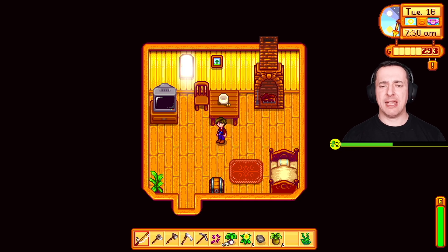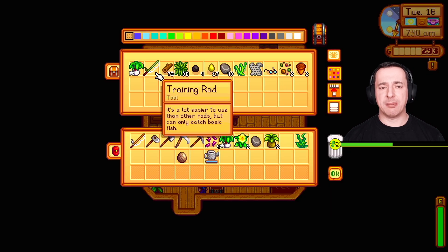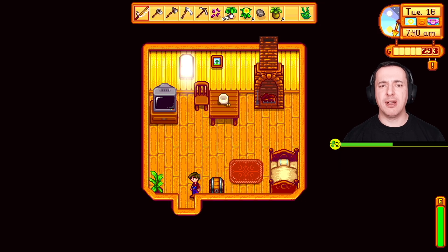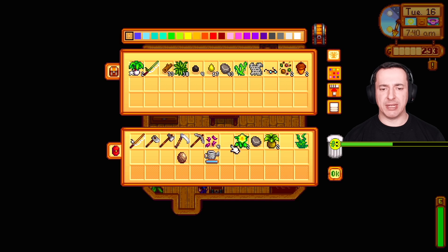Hey everyone, back in Stardew Valley here for another one of my Let's Play series. In the last one, I was doing a bit about bait and my rod, so I had to look it up. The answer is my rod is too rubbish - the training rod can't support bait, and neither can the bamboo pole. But if you upgrade to a better rod, some of them have a bait option. Very useful game for not telling me that.